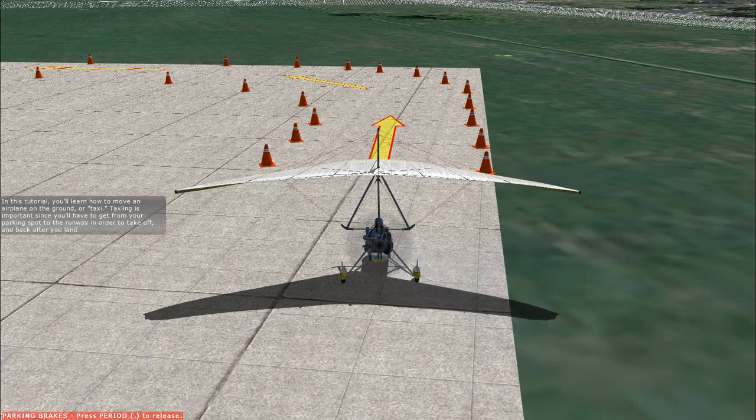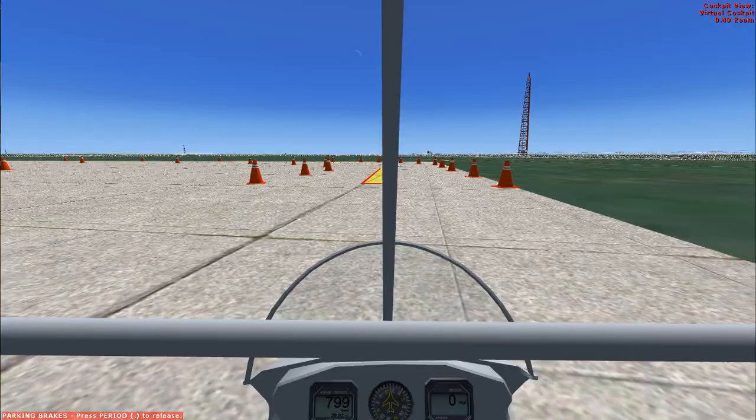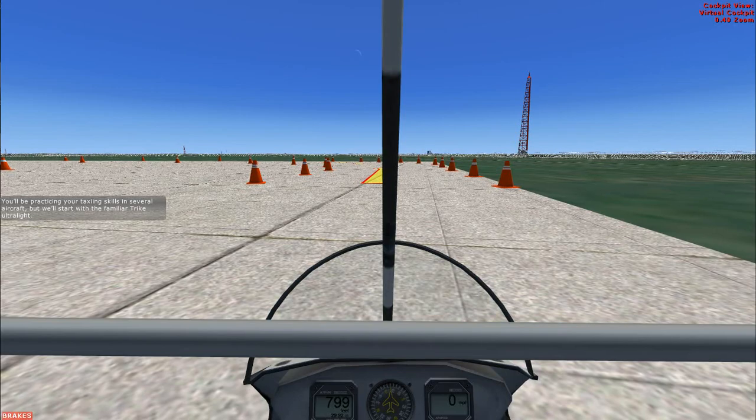In this tutorial you'll learn how to move an airplane on the ground, or taxi. Taxiing is important since you'll have to get from your parking spot to the runway in order to take off and back after you land. You'll be practicing your taxiing skills in several aircraft, but we'll start with the familiar trike ultralight.